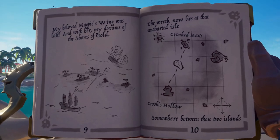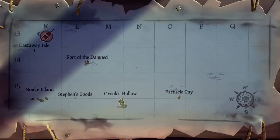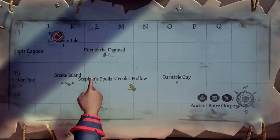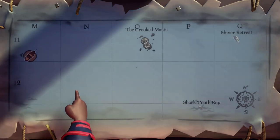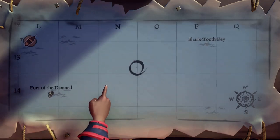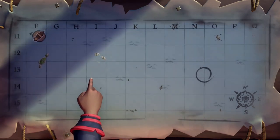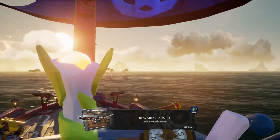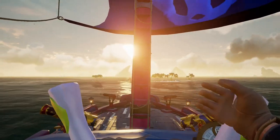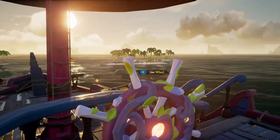The journal is going to give you a map at the end. It's going to tell you there's an island between Crooked Masts and Crook's Hollow where something was dropped. You can see on the map — you're going to go to your ship and head somewhere in the middle there. There you can kind of see Crooked Masts and Crook's Hollow, and somewhere in the middle is an island. I'm going to place a marker right there and we're going to travel there.